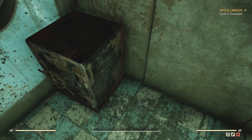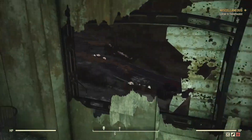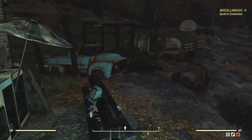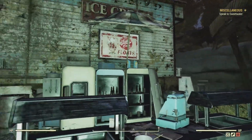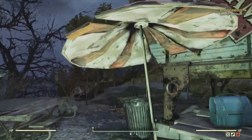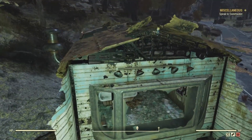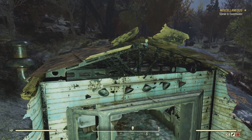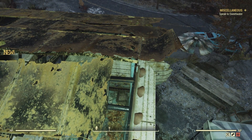Our next location for the bobblehead is on the northwest end of the trailer's roof. We do hear the sound, so that means we probably have the bobblehead too. If you're trying to get to the trailer, you just have to jump up — you can parkour, but I do have the Marsupial mutation so I could just jump all the way up there. And we got the Big Guns bobblehead!